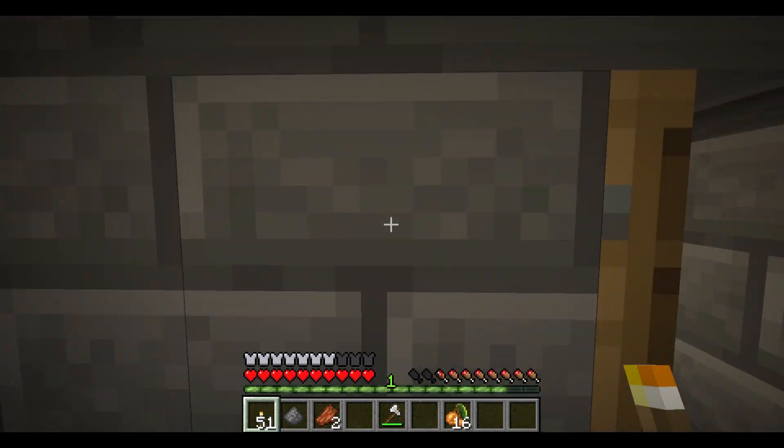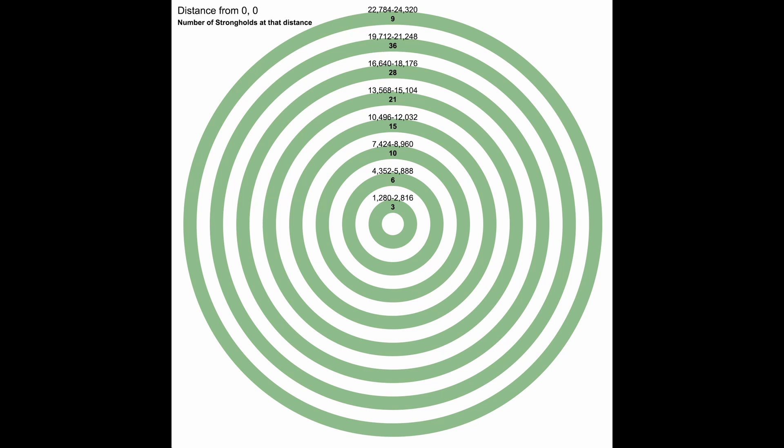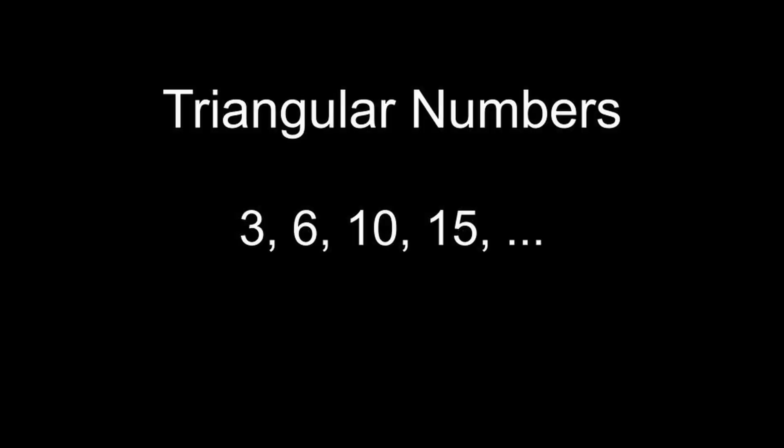In Minecraft, the strongholds are generated in rings centered at 0,0, as shown in this diagram from the wiki. The first ring has 3 strongholds, the second ring is further out and has 6 strongholds, and the third ring has 10. These numbers are called triangular numbers.